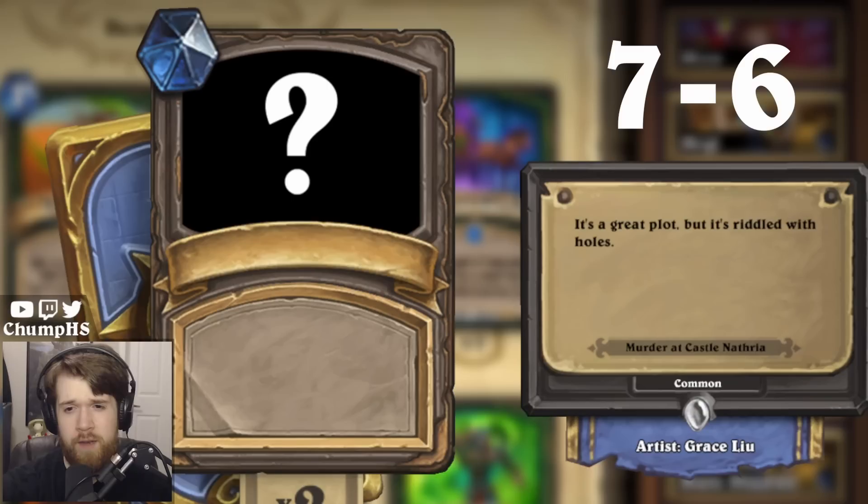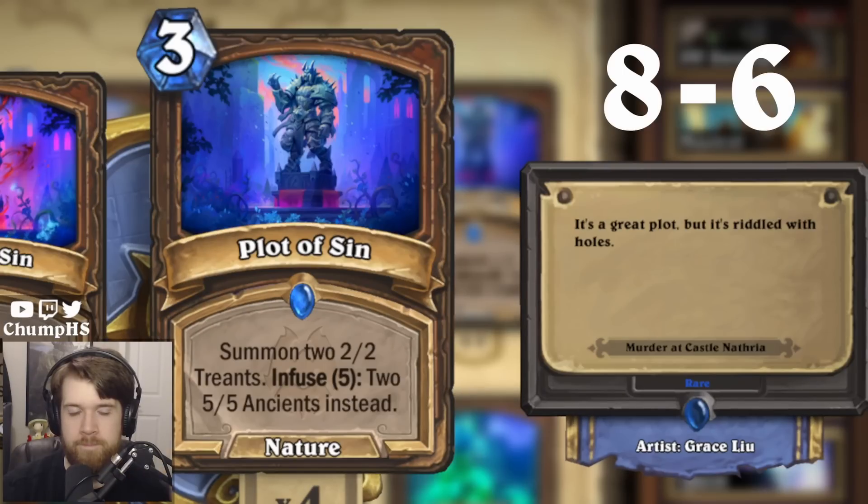'It's a great plot, but it's riddled with holes.' This is the Druid card — it makes treants, and if it's infused they're 5/5s. It's Plot of Sin. Plot of Sin, baby! They're Ancients when they're 5/5s.